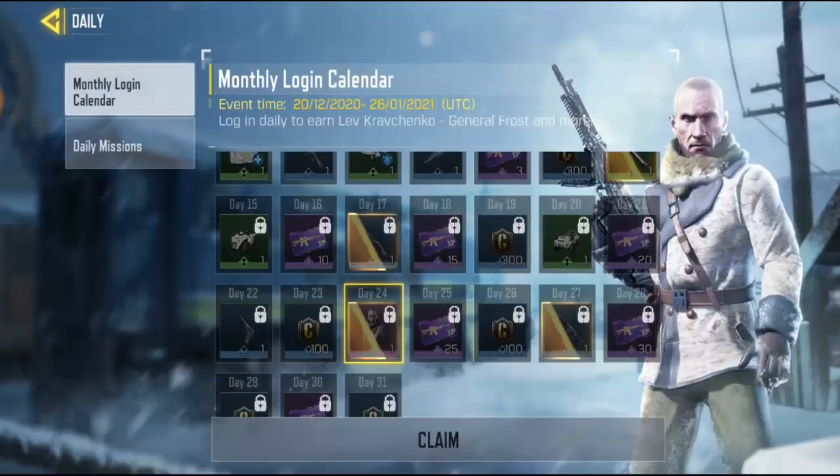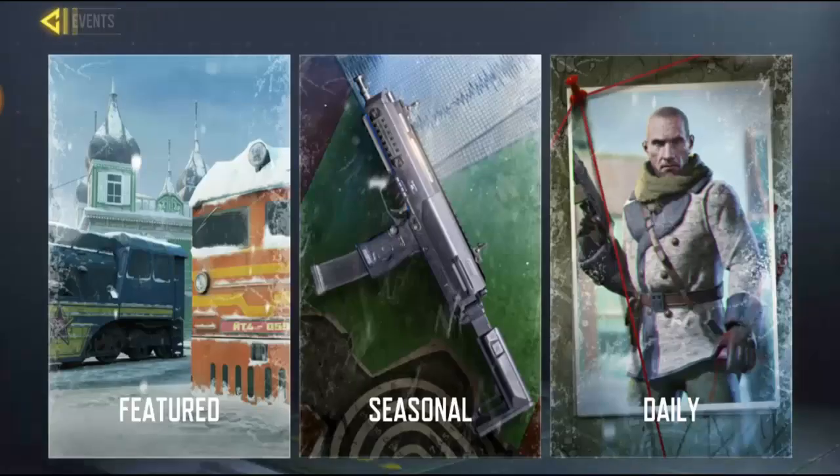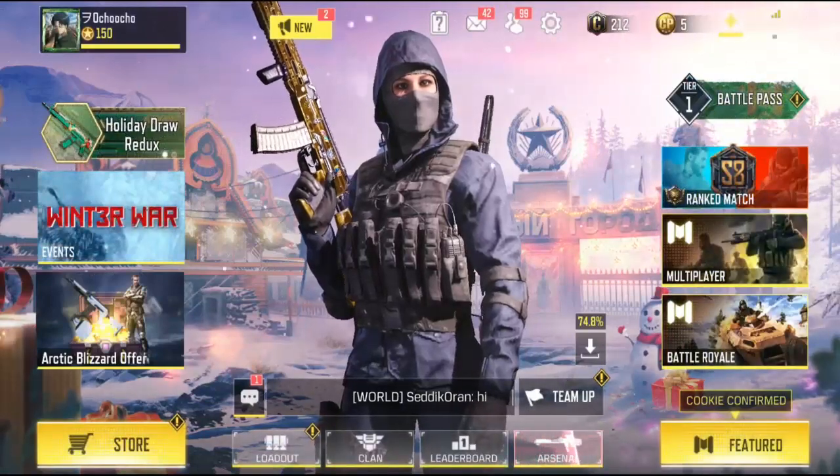You need to log in for 24 days to get this skin. Even if you want to miss a day, try not to miss more than four days — just keep it within four days missed — and you might be able to get this cool awesome looking guy. Alright, so that's it for the first session.